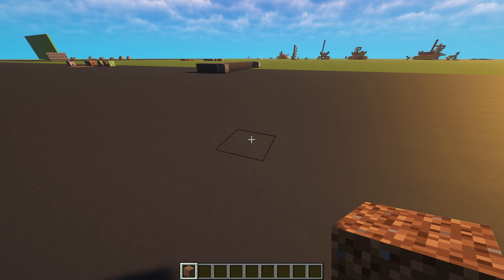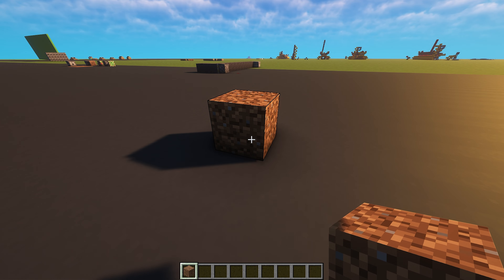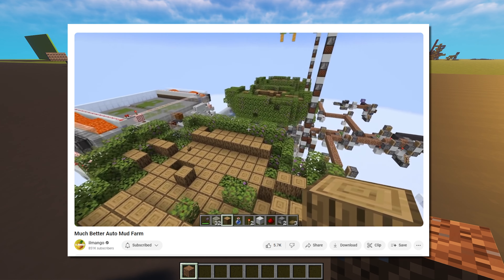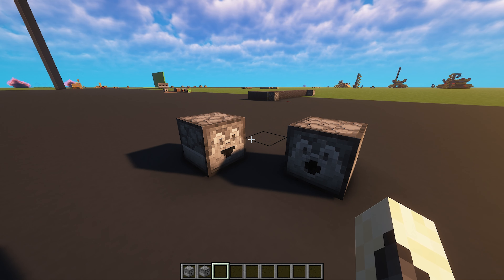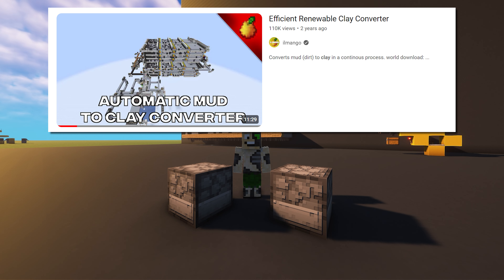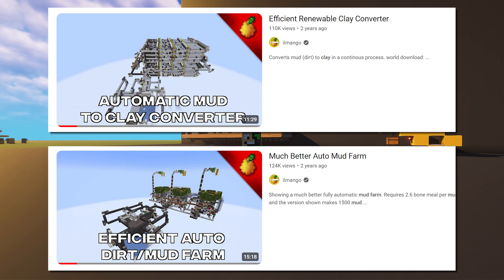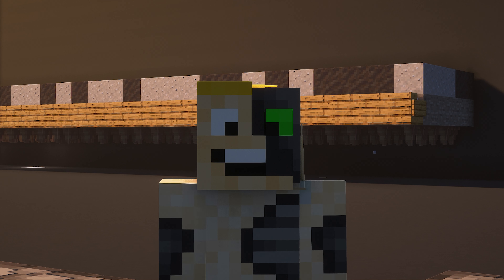The only parts we can't automate are the placing of dirt blocks, because there is no way to place dirt blocks automatically in Minecraft without an incredibly large redstone contraption that consumes a ridiculous amount of bone meal. Unfortunately, dispensers and droppers can't place blocks. But if you did want to completely automate a clay farm, I encourage you to go watch Ilmango's automatic clay farm video and his auto mud farm video. These are really great farms by Ilmango, but you'll have to combine both farms to get a complete clay farm. I think these designs were a little too much for the average Minecraft player, which is why I recommend going down the semi-automatic route.